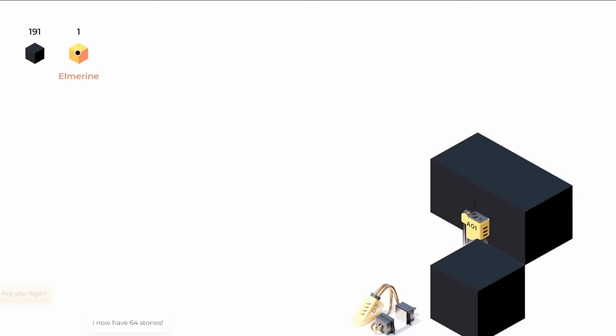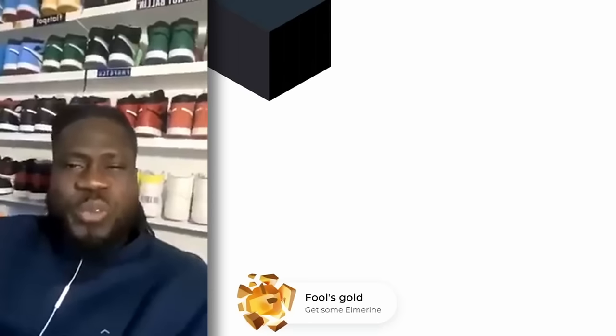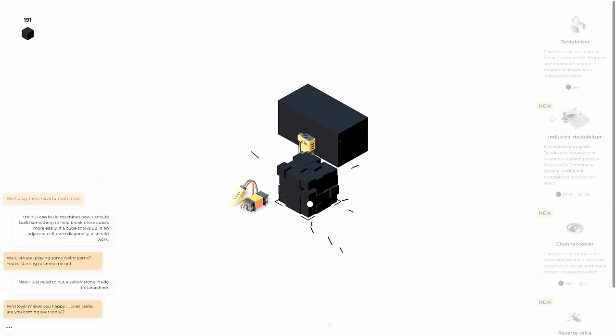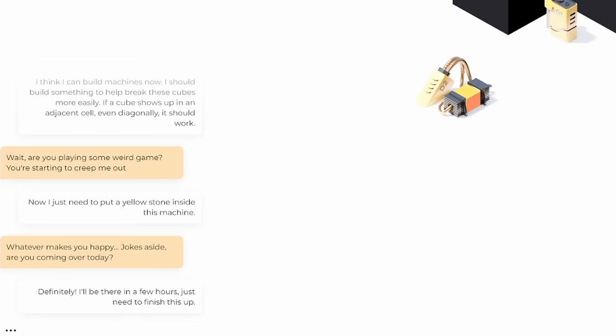There's some yellow stuff — that's the elmarine, fool's gold. So we can plug that into the machine, and then this block here is a little easier to break. These two are still going at it like playing some weird game.